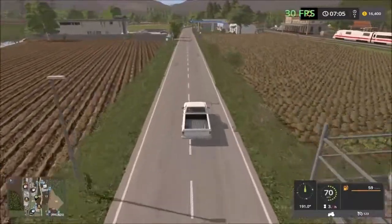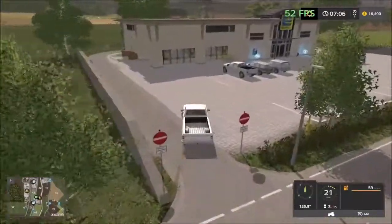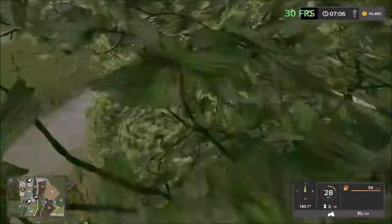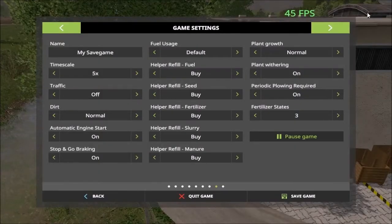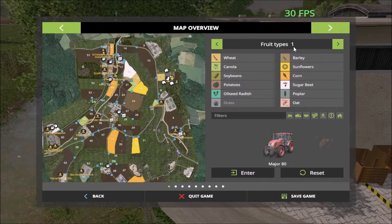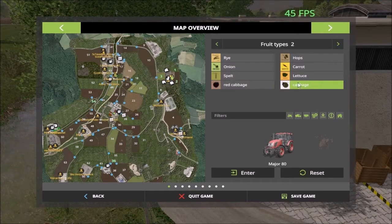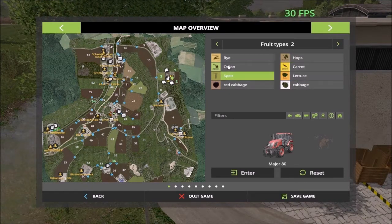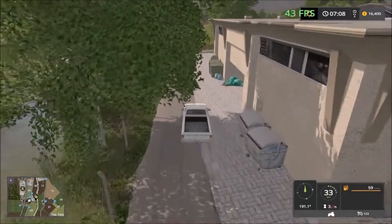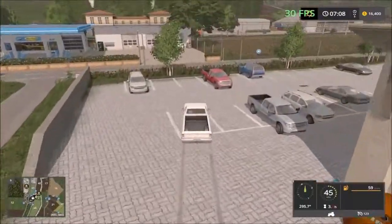Continuing on the road, we have the biogas — sorry — the biogas area. You can sell eggs here; there's the back of the building with wool pallets. One thing I forgot to show you: this is a multi-fruit map, so you get oats, rye, onion, spelt, red cabbage, cabbage, lettuce, carrots, and hops. Lots to do on this map.